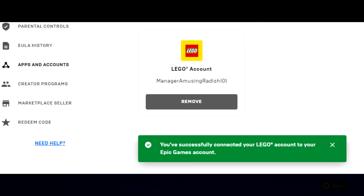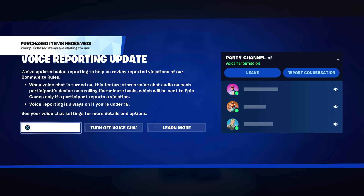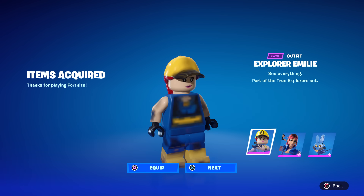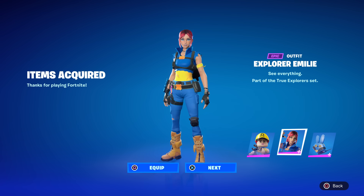It'll take you back to the screen where it says you successfully connected your Lego account to your Epic Games account. You'll also get a confirmation email. Now all you have to do is restart your Fortnite app, log back in, and you'll get the skin. I'm going to demonstrate on my son's account — logging in now, and you can see it does say 'purchased items redeemed.'